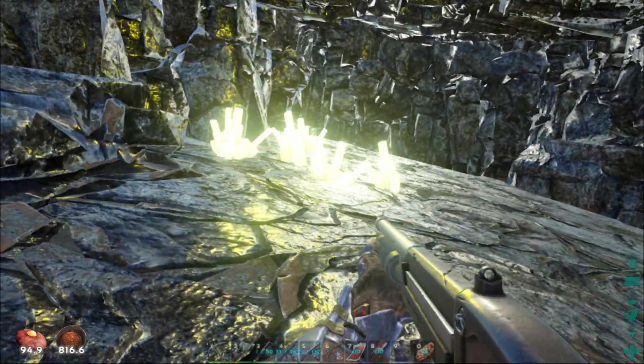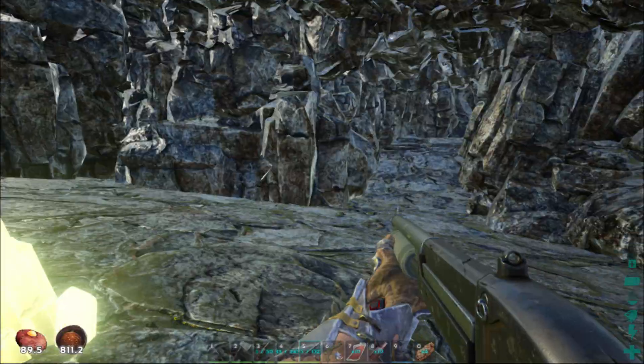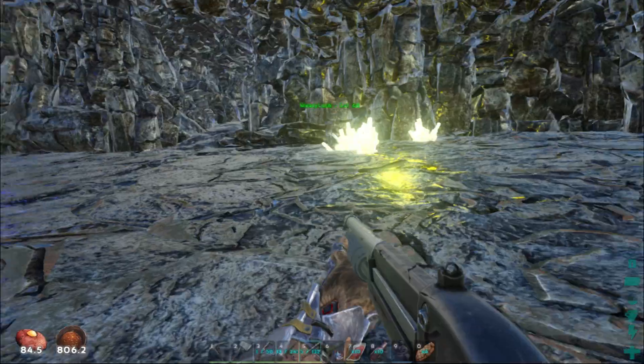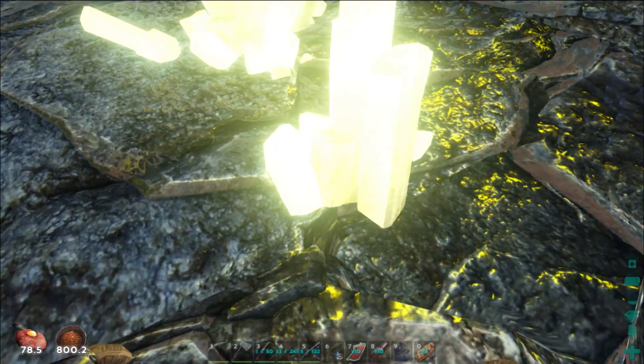You get this purple color everywhere. Yeah, it looks like this cave is made out of pure metal. Oh wait, what is this? Why are these glowy orange? I don't know - different colors, different caves. I guess. We might as well mine these while we're here, right?